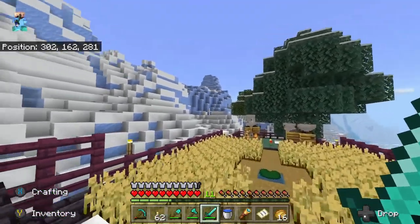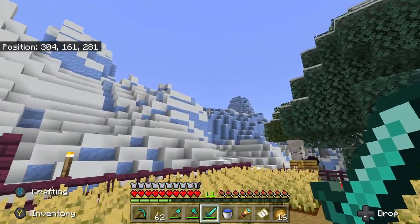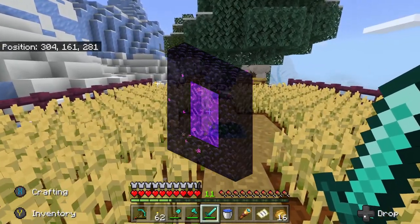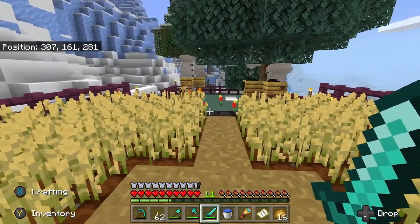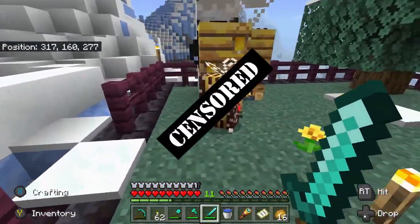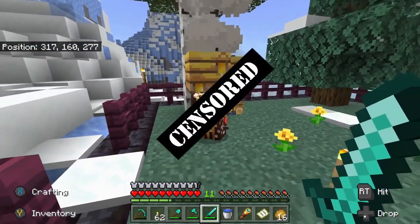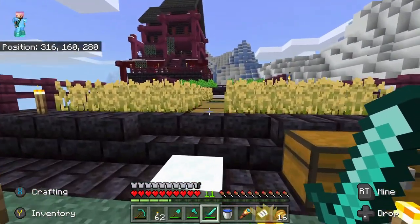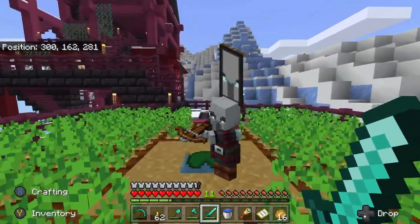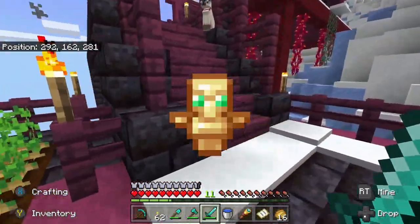First things first, I want to build a greenhouse on top of this hill here for my upcoming bee guide. Then I want to travel to the nether and get some ingredients for potions to help me in future adventures. I also want to kill a pillager captain to start a raid so I can get some totems of undying.